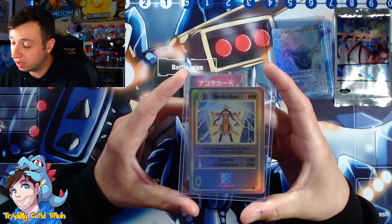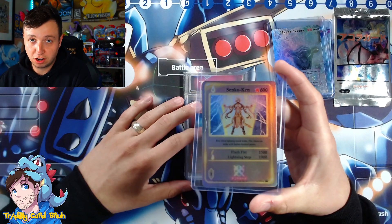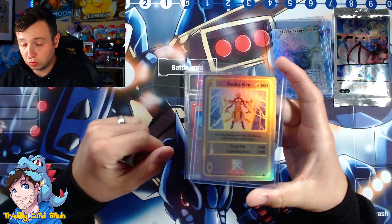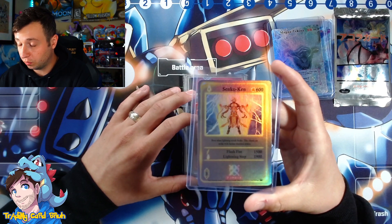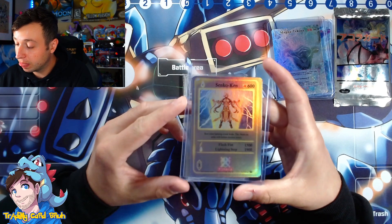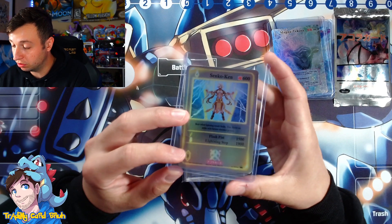We got Sinko Ken — very awesome. For anyone who's seen the second kit starter or has been looking at the Akora page, he's one of the new faces of one of the structure decks coming out. There are now three structure decks for the new kit starter since we've reached the stretch goal, so thank you Akora community — super epic. You get this one signed, and it was included in the full reward.